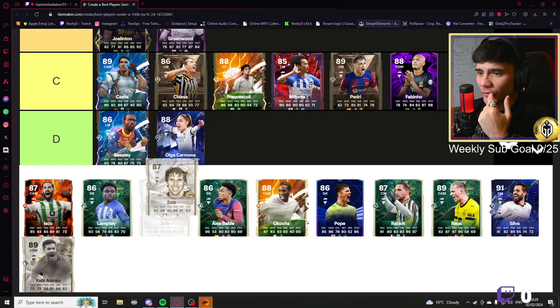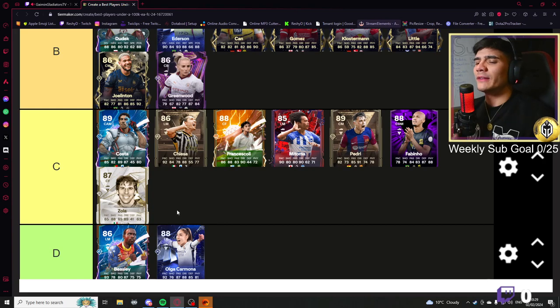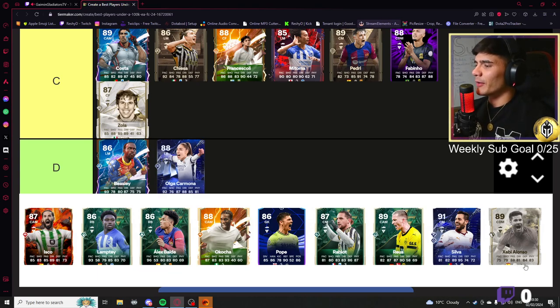This basic Zola card is just not good enough to be our center forward or striker, to be completely honest. You get an icon so it's going to give you chemistry — I'm not going to put him all the way in detail because it's an icon card, it'll give you chemistry and get the job done.